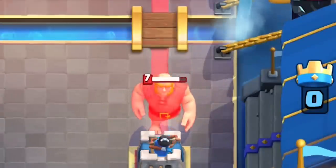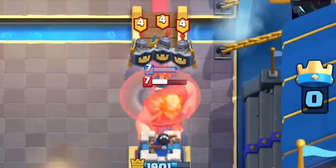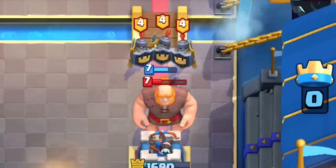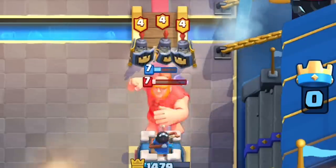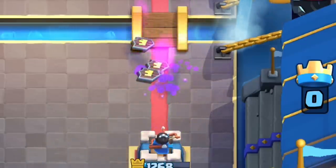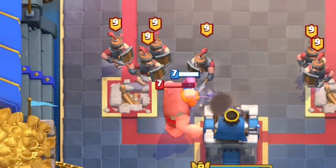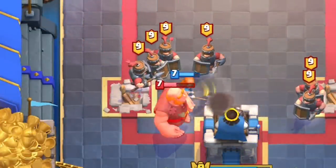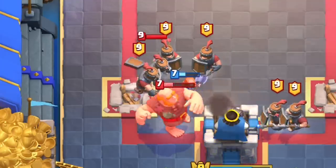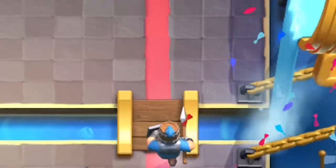Guards have long, sharp spears. Their weapons allow them to poke away at a safe 1.6 tile distance, which actually outranges the Valkyrie if she's not actively targeting them. The Royal recruits share the exact same attack range — as long as the Valkyrie is focused on something else and you sneak up behind her, they will poke at her without taking any spin damage. They're very threatening.